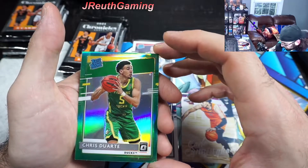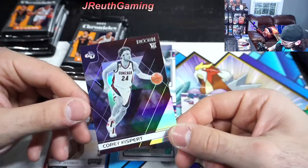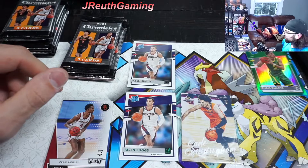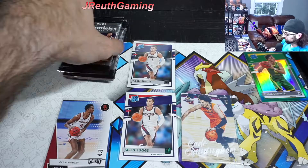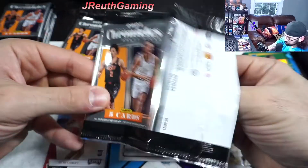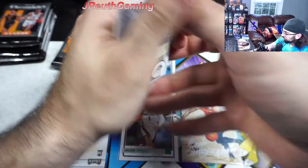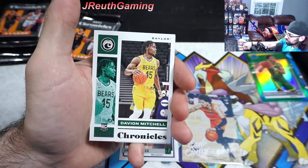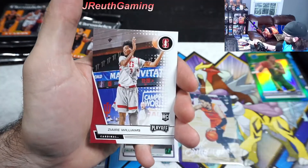Chris Duarte — I don't know if I'm pronouncing that right — but it's an optic and it will get sleeved up. I don't think he's a top 10 draft pick, but we'll keep it on screen so you can see we did hit one. We hit our box average, so let's see if we can improve and get an auto. Cunningham is going to be good — I really think he's going to be the guy everyone's chasing. A top 10 rookie card right here from the Pelicans.